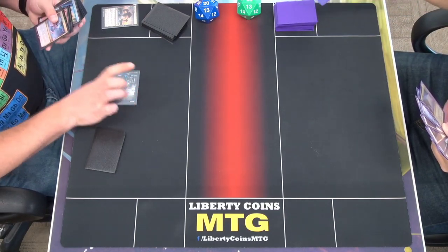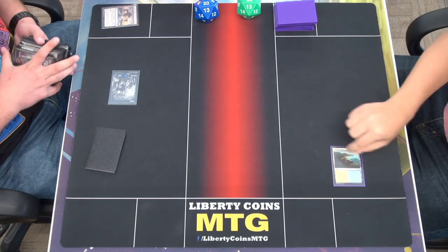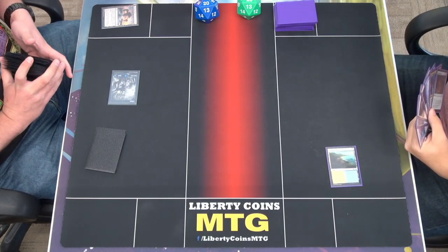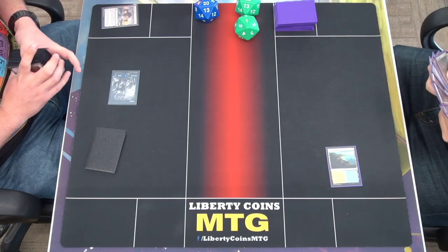I'll draw a card — Island. I'll play Tranquil Cove tapped, go up to 21, and I will pass.